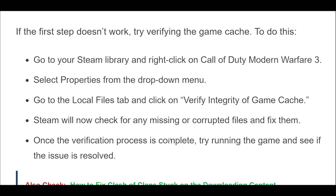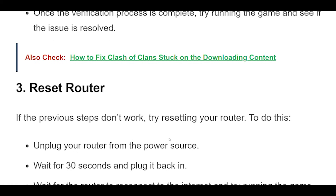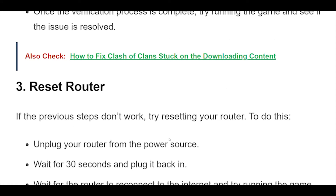If the first step doesn't work, try verifying the game cache. To do this, go to your Steam library and right-click on Call of Duty Modern Warfare 3. Select Properties from the drop-down menu. Go to the Local Files tab and click on Verify Integrity of Game Cache. Steam will now check for any missing or corrupted files and fix them. Once the verification process is complete, try running the game and see if the issue is resolved.